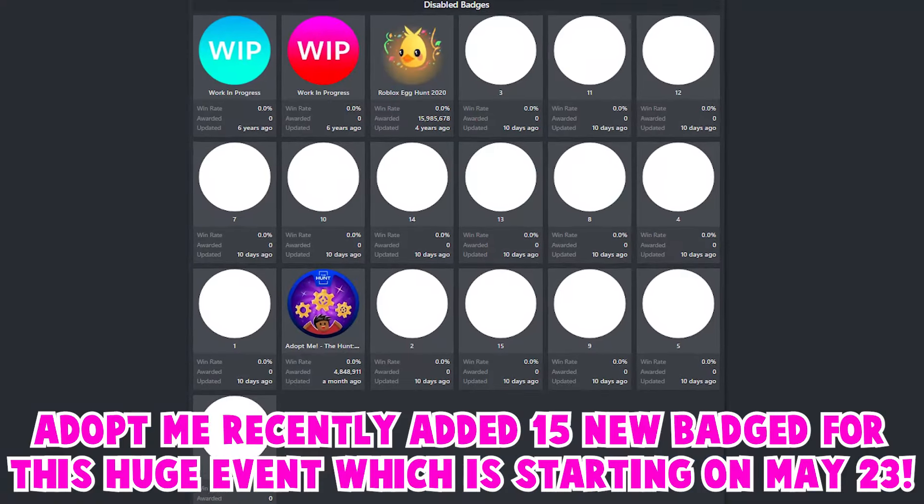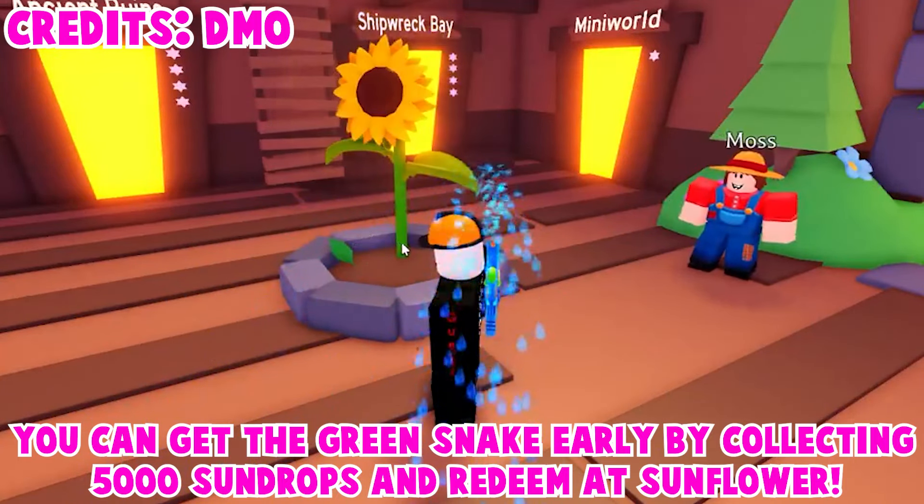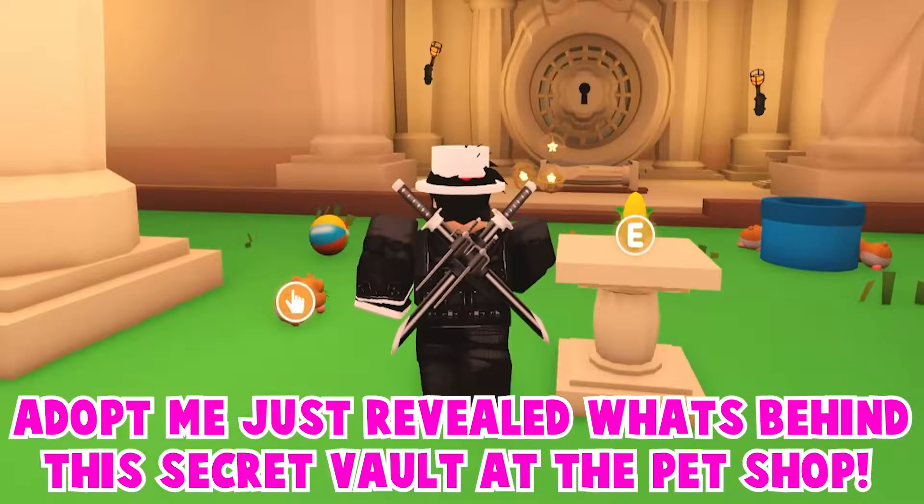Outside the toy shop, you will notice this mysterious new portal. If you haven't watched my previous video, the portal is part of Roblox's huge classic event. Adopt Me recently added 15 new badges for this huge event, which is starting on May 23rd.